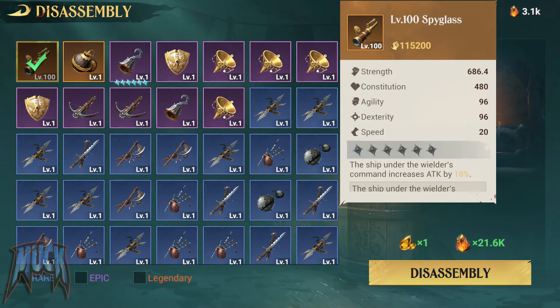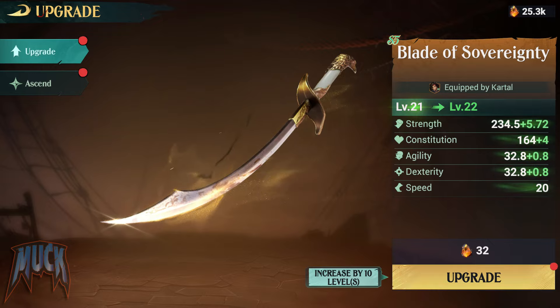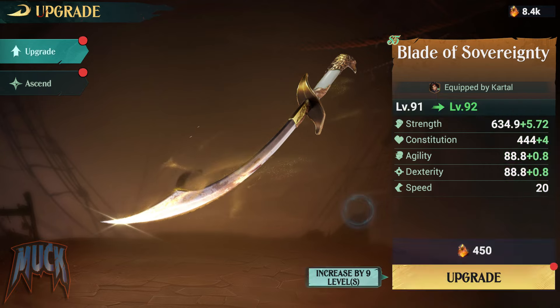I had to disassemble the Spyglass and I used the Eternal Flame I got to level up the Blade of Sovereignty to level 100, so I could compare them at the same level I had the Spyglass.